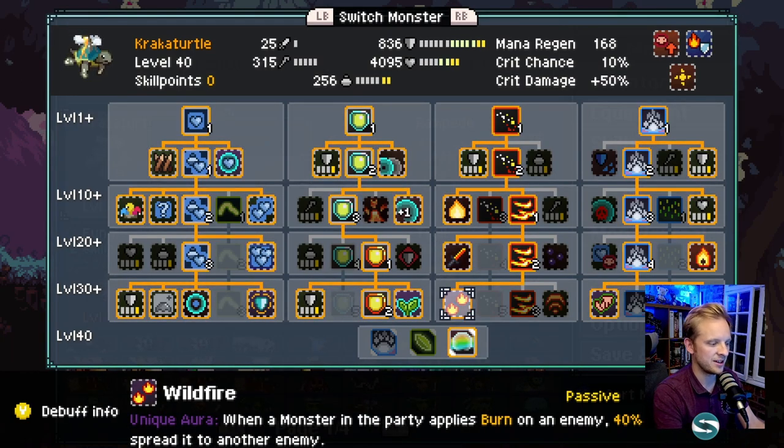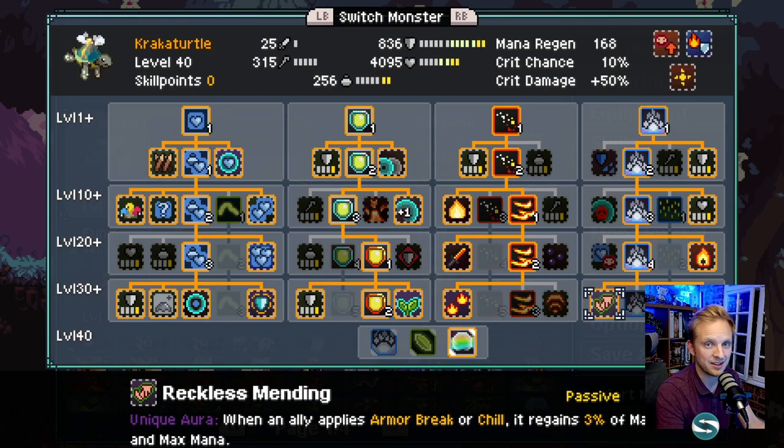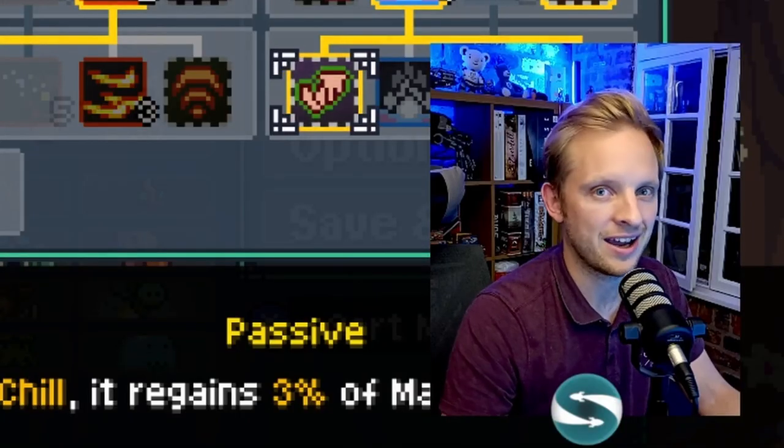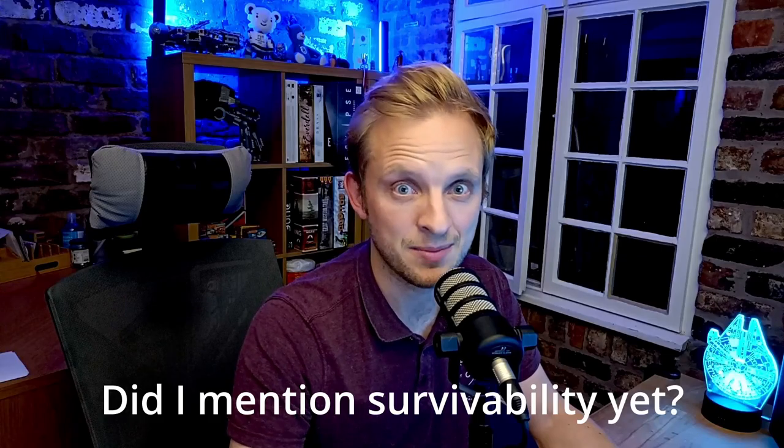In the third tree, Burning Desire gives us additional shield when we apply burns - it's going to work with synergies down the line. Wildfire spreads extra burn on enemies. In the fourth tree, Incinerate means when an enemy takes burn there's a chance to apply armor break. And Reckless Mending means that when armor break is applied, a monster will regain 3% of its max health and max mana - just adding to our survivability. This build is going to have massive survivability.